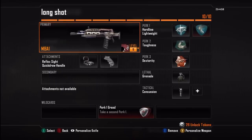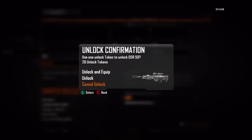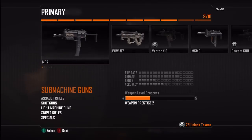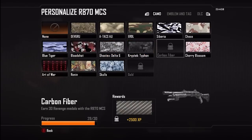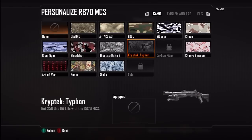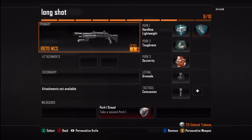One thing I didn't add to that class — I normally also run a secondary sniper rifle. I run the DSR, which I actually have gold and maxed out. I also like running a shotgun, and I'm almost done with that gold — I just need one more revenge medal. I don't know why I don't have it gold yet, but yeah, those are really good guns to check out.